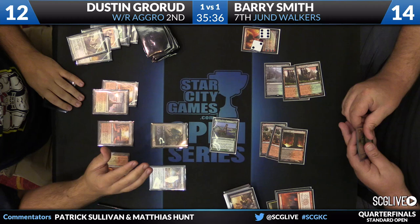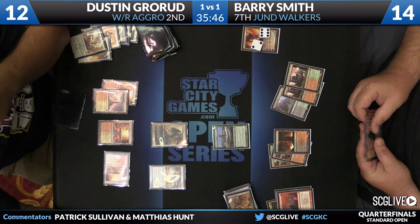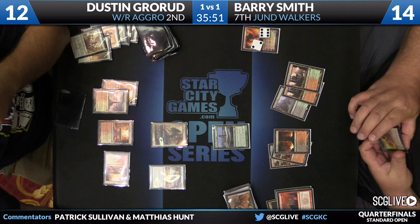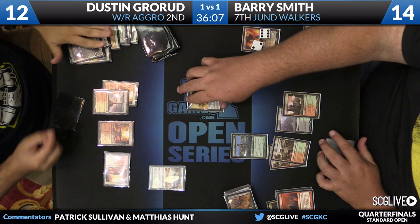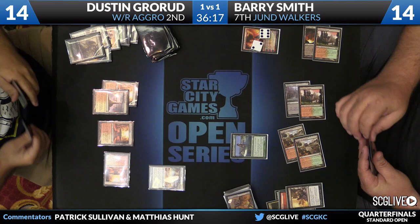Dryad Militant from Dustin Grorud. The Courser continues to tell the bad news — every single card, Barry's next draw continues to be kill spells. It's even hard for Dustin to beat because Barry just gaining life is really tough on him. Barry goes ahead and Devour Fleshes the Dryad Militant. Dustin goes up to 14, but then Barry does knock Dustin down to nine. Barry lost a creature to the Spear of Heliod, but with Xenagos in play, he doesn't particularly mind losing creatures anymore. Dustin is forced to just pass back the turn with Spear mana up — that's a losing fight.